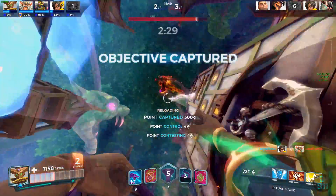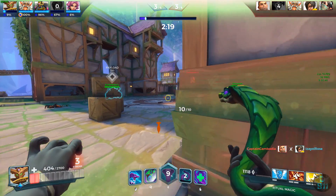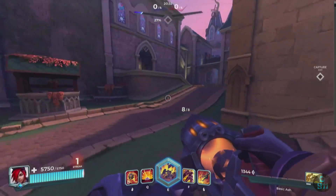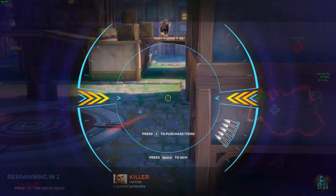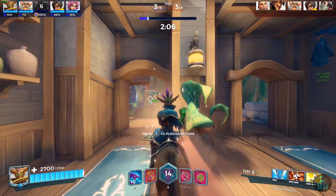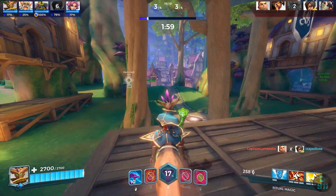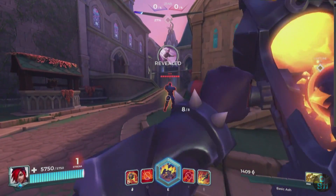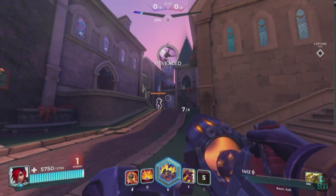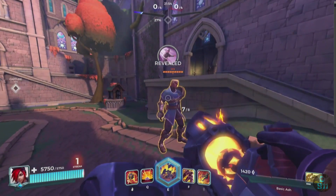Let's jump into the new champion: Ash, the War Machine. She is freaking nuts. Her left click is basically a big cannon — kind of like Makoa — but she shoots blast damage. She's the first frontline other than Fernando that actually deals blast damage, hitting for 400 on a direct shot with falloff.